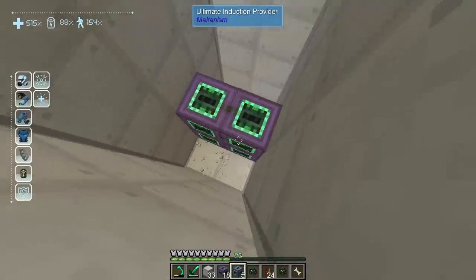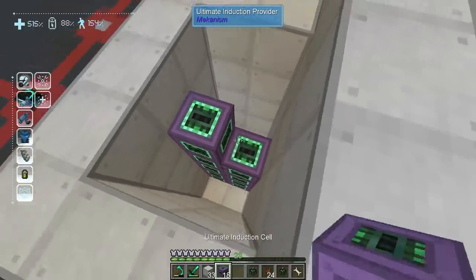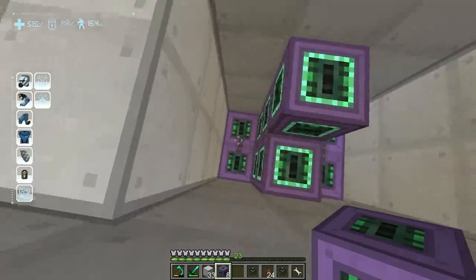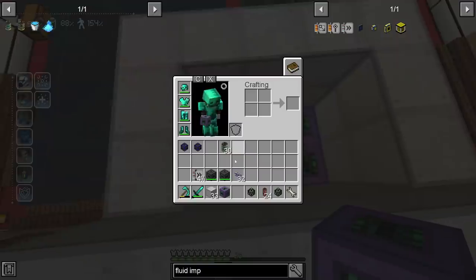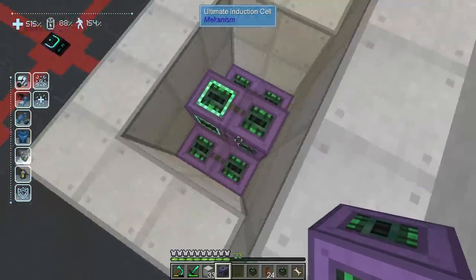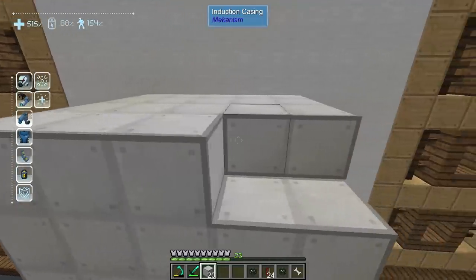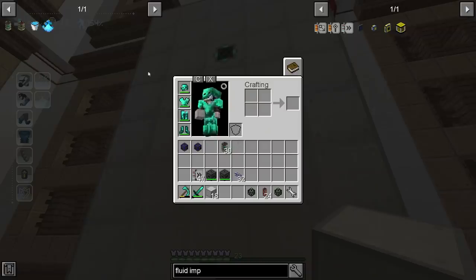Let's head down here and hook these up — these are the providers. Each provider can actually move 13 million RF. And each one of these induction cells can store 200 billion RF — something ridiculous like that. There we go — 204 GRF, which is billion RF. We'll close this off and this will form the multi-block. Let's go grab a configurator and shift right-click on that. That'll set that one to output. We'll want green input right here — power in. Then we'll want a blue output right here.